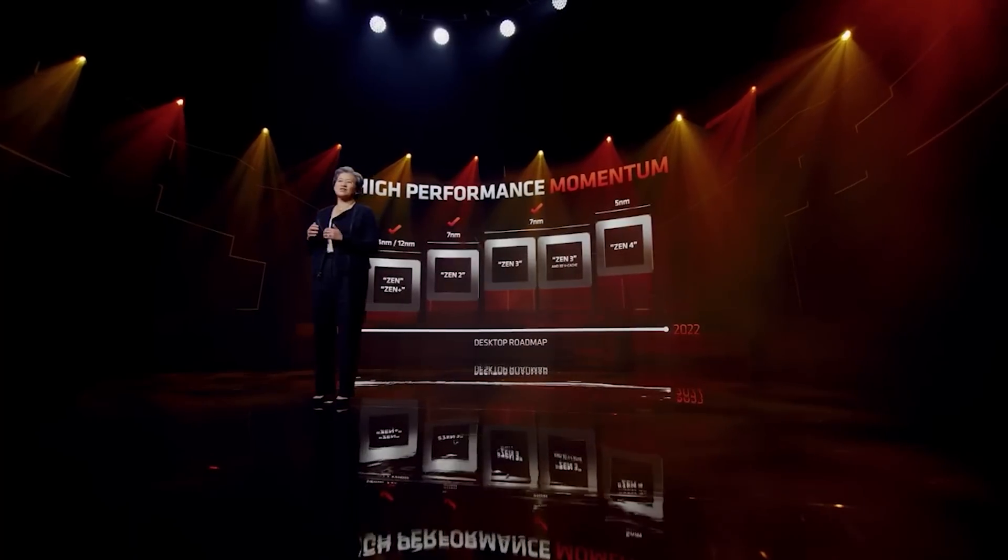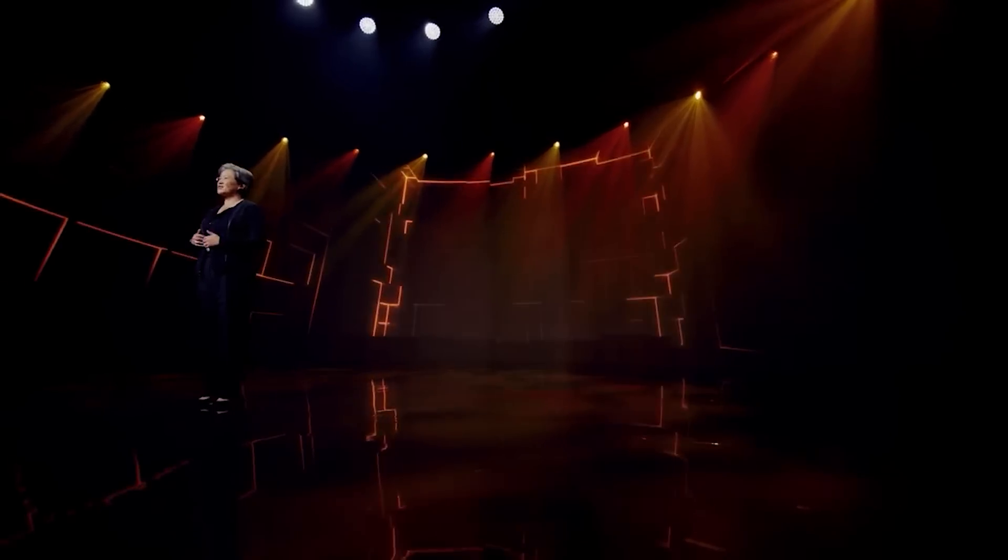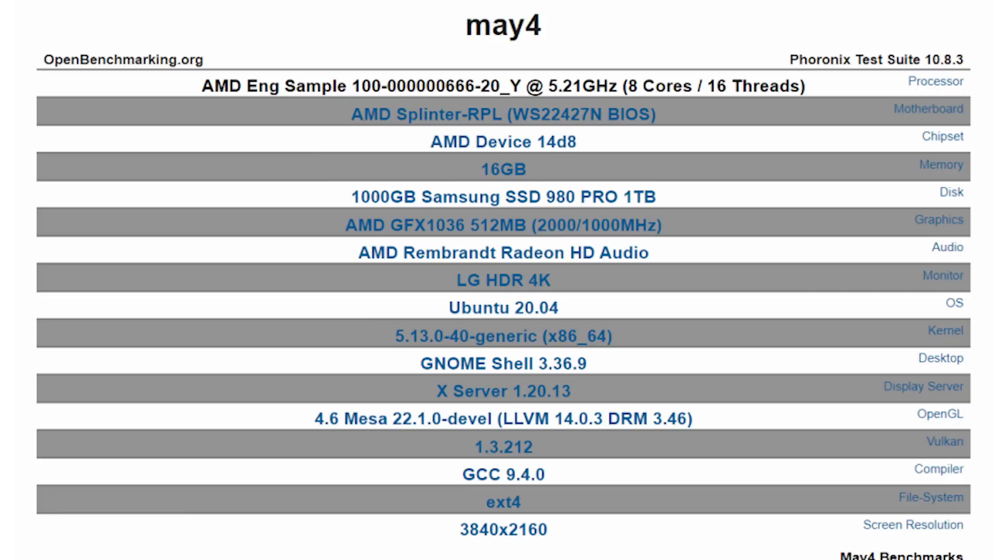Let's start out with the benchmark — this is quite interesting. It's an 8-core Zen 4 processor, which is going to be part of the Ryzen 7000 series of CPUs. We have some really interesting data here because the clock frequency of this particular sample is running at 5.2 gigahertz. We're still looking at something quite early and it's running on the Splinter RPL platform, which will of course be the AM5 platform. Perhaps most interestingly, there is an iGPU, which we'll get into in just a moment.